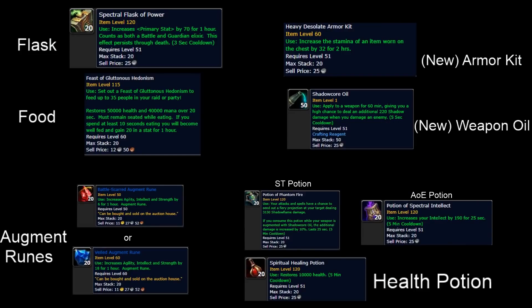Here is a list of the best consumables. Spectral Flask of Power for your flask, Feast of Gluttonous Hedonism for main stat food — or Haze Food as an alternative. The new augment rune is called the Veiled Augment Rune; it's probably expensive but the old one still works, so you can use either but only one type. Two new consumable buffs are Armor Kits — a stamina buff to the chest — and Shadow Core Oil, a minor weapon enchant separate from actual enchants. The oil enhances the new single target potion, Phantom Fire, and on AoE Combustions we will use the Intellect Potion for max Flamestrike damage. The new healing potion is the Spiritual Healing Potion, on a 5-minute cooldown so use it wisely.